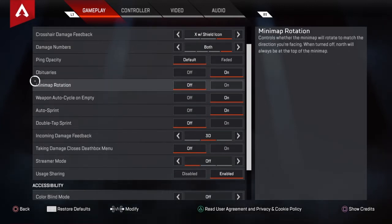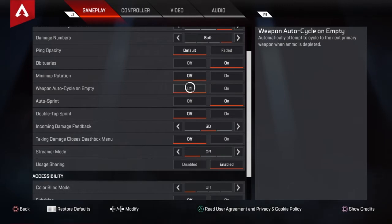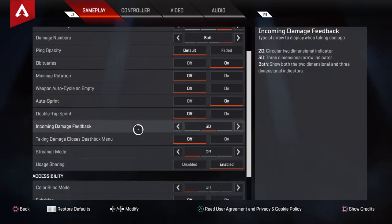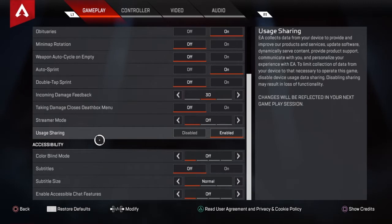With minimap rotation on I find it very confusing and I lose track of where I am on the map. Weapon auto cycle I'm actually going to put this on off. I've had it on for a while, but I always seem to run out of bullets and then press triangle — or Y on Xbox — to switch and I end up switching to an empty gun, so I think off is better. Auto sprint I keep on so I don't have to continuously click the stick to run. Double tap sprint off. Incoming damage feedback 3D. Taking damage closes death box — I keep this off so that I can do armor swaps. If I have it on, I get hit and it knocks me out of the box and maybe I wasn't quick enough to grab the armor.